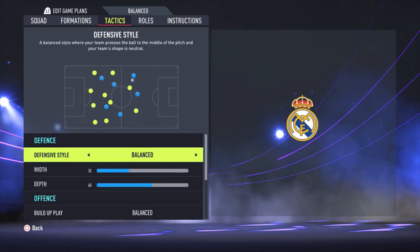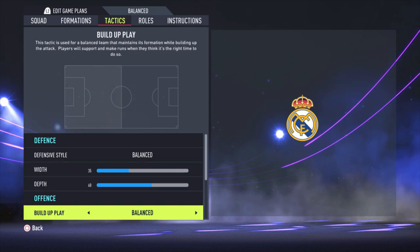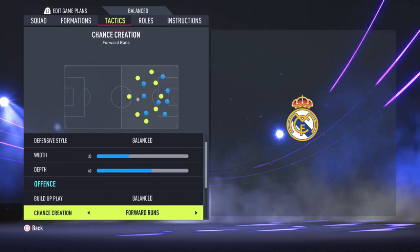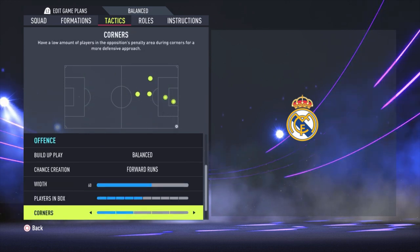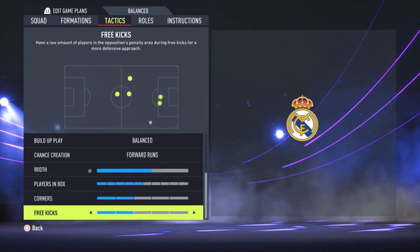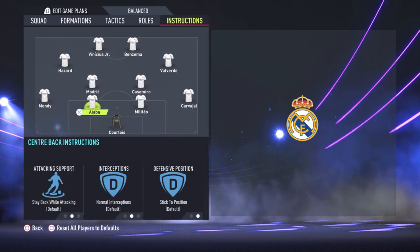Now the tactics. The defensive style is balanced with a width of 35 and a depth of 60. The build-up play is balanced with chance creation on forward runs. The width is 60, plays in the box 5. Corners and free kicks don't matter for the tactics, but both are set to two bars.